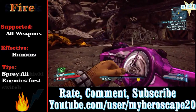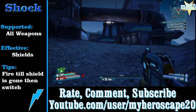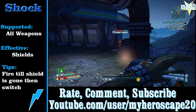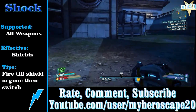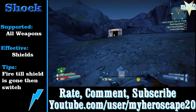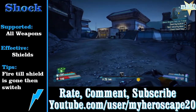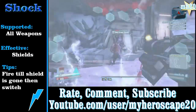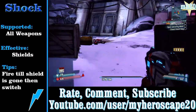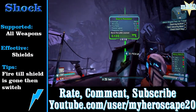After fire, let's go on to shock. Shock I find is very hard to find in this game — I can't really find very good shock weapons. Like fire, shock is supported in all weapons, and it's very effective against shields — not enemies holding a big shield, but anything with a blue bar on top. It completely destroys shields. A tip is to fire shock until the shield is gone, then switch. Also, shock can actually freeze up an enemy and prevent them from moving.